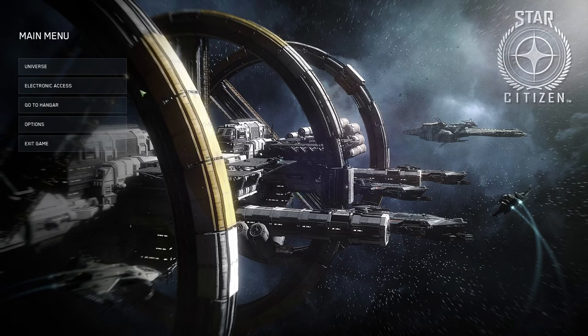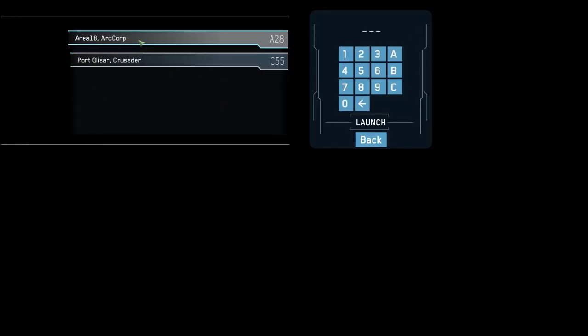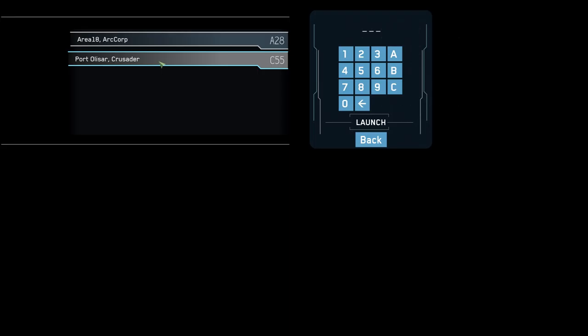The other way — and this is the quicker way to get into the game — is to bypass the hangar and just click the Universe button. This isn't going to be how the final game works, but for the time being here in Alpha it's a quick and easy way to get to these locations. Once you click Universe, you can choose between ArcCorp or Port Olisar and then hit Launch. Either way you do it, you're going to end up at the same place.